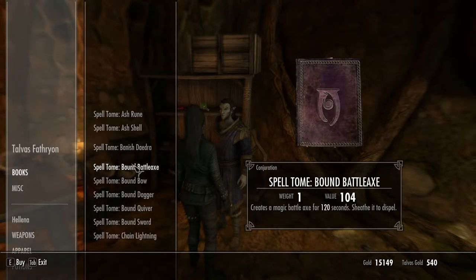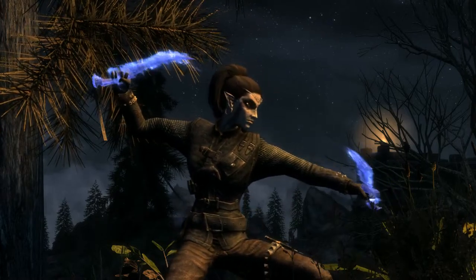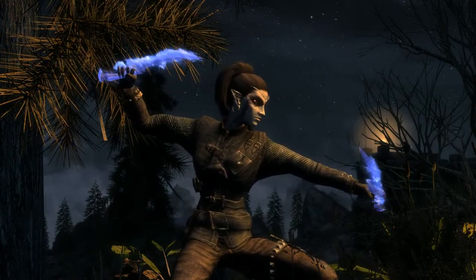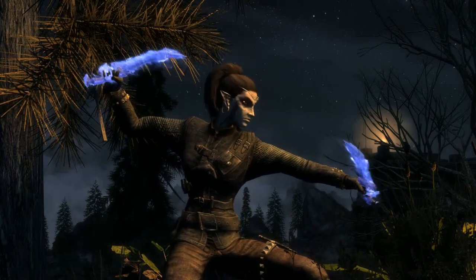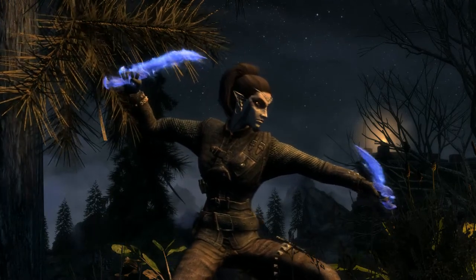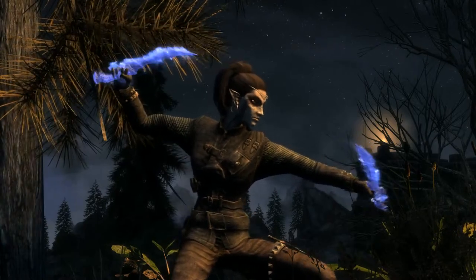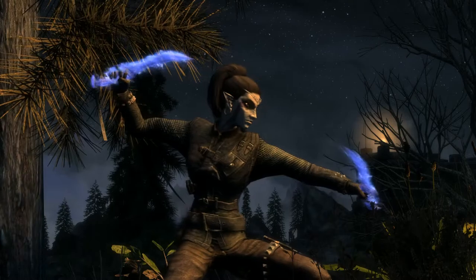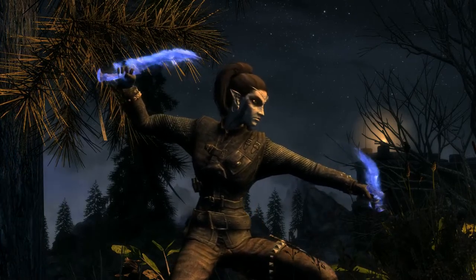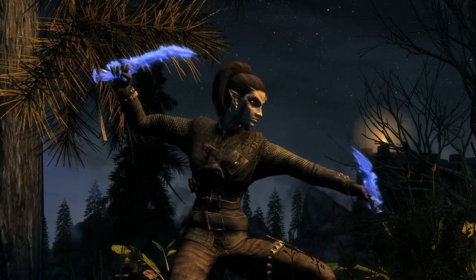Simply ask Talvas what he has for sale and you can now buy the Bound Dagger — as far as I know you can't get the spell tome anywhere else. When cast, the Bound Dagger equips an ethereal version of the Daedric Dagger for 120 seconds. It has a base damage of 6 without perks and 10 when the Conjuration level 20 perk Mystic Binding has been taken. It works with all perks mentioned before including all on the one-handed perk tree, is affected by enchantments, can be poisoned, and can be dual wielded.